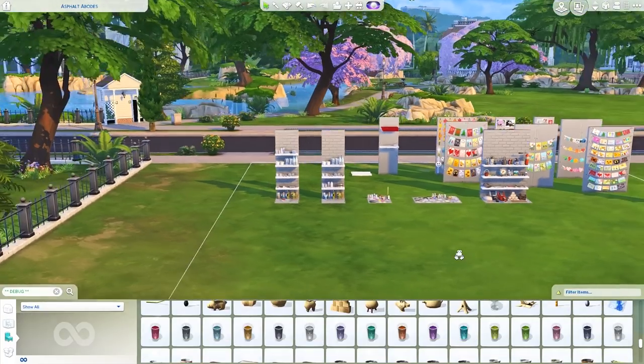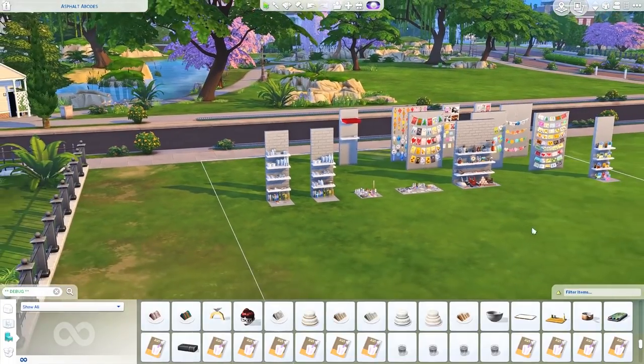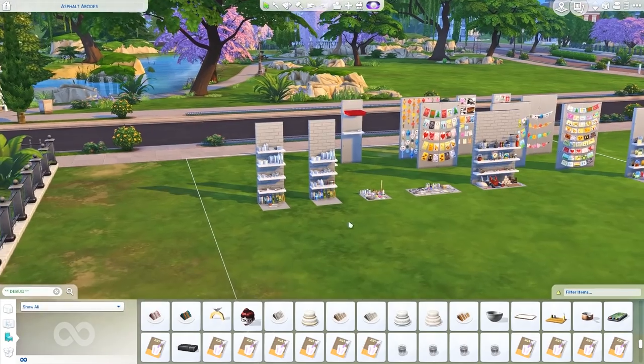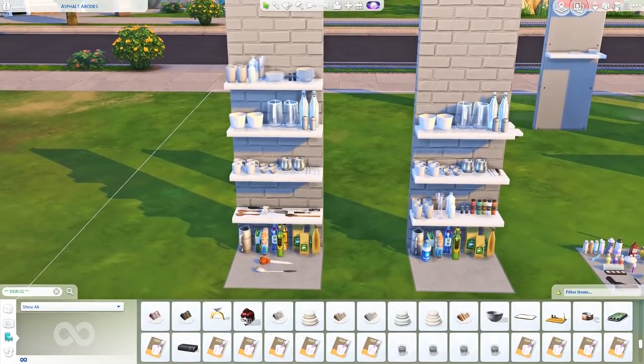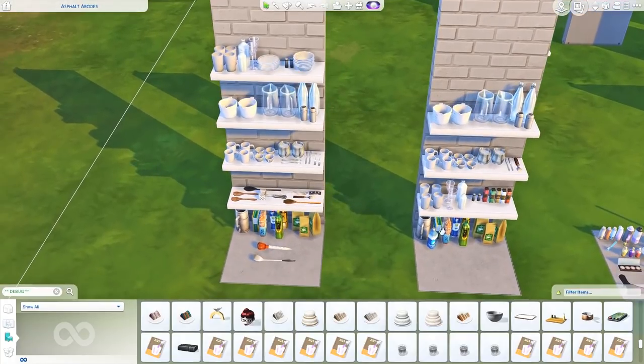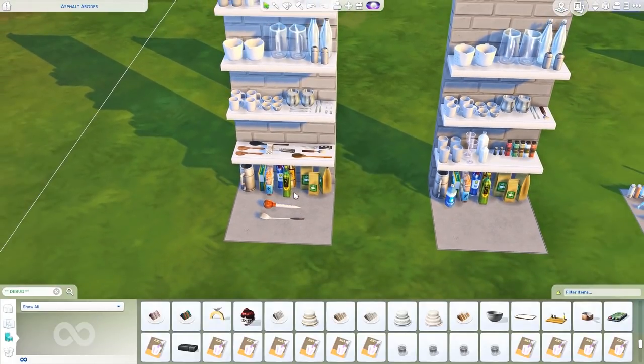I've probably missed things in the regular debug menu, but I did find a few things I wanted to show you. I'll put all of these rooms up on the gallery so you can download them. The only room I'm not going to place in the gallery is the first one, because I've learned that some of these objects will not transfer through the gallery — things like the spatula, these eyedropper things, and different items on this shelf. They're really cool clutter items and you can use them in your build and they'll stay there in your own save, but they don't transfer through the library or the gallery.